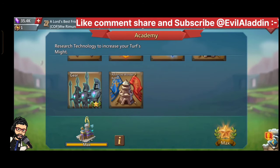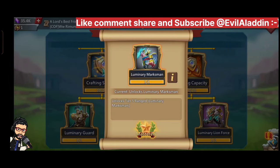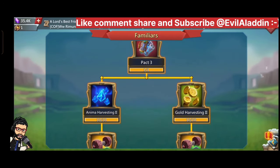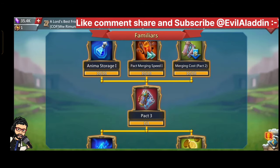In the beginning of the game, or the first week, I suggest you do the Hunting Tree and Economy Tree. That will be very helpful for increasing your castle development. After one week you can start the Familiar Tree, go through Pack 3, unlock Pack 3, and work on Pack 3 familiars.